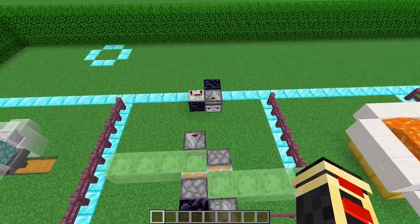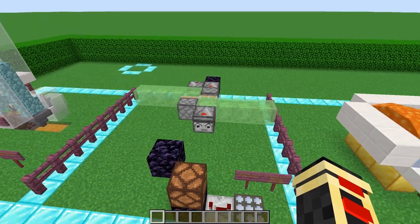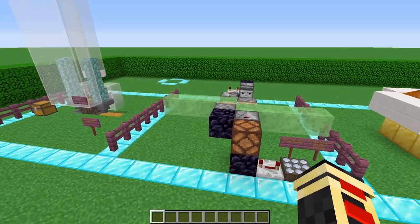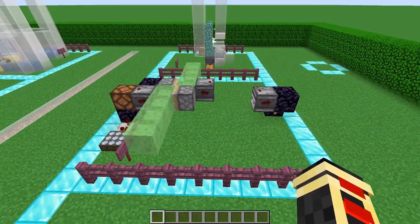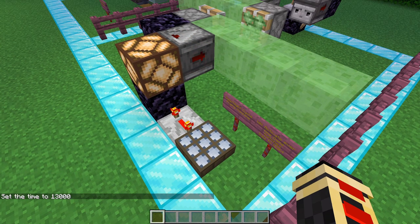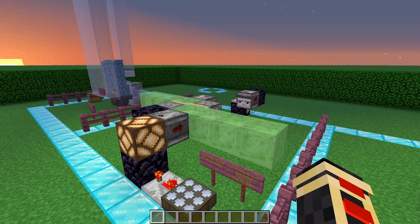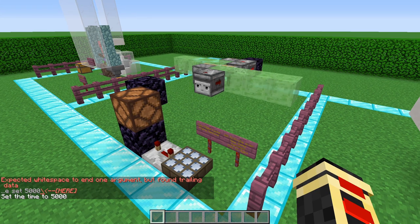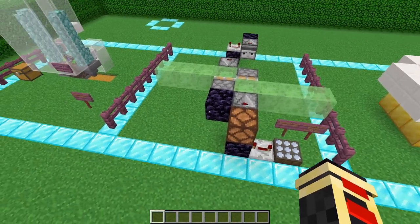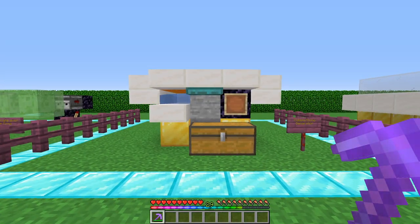Next you need to know how to create a flying machine. This is the simplest method — you can repeat it on the other side to go back and forth. This specific setup activates on a daylight sensor set to the night cycle, so it fires every time it switches day to night. If you wanted to set up an automated bamboo or sugarcane farm, this is the setup you'd want to use. You can make it as long as you want.